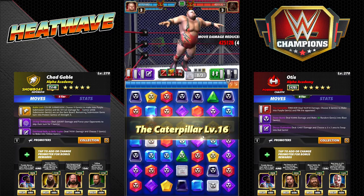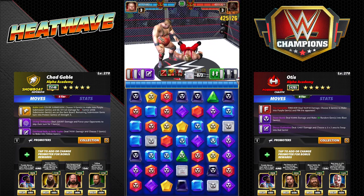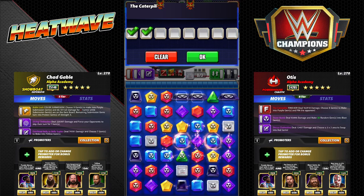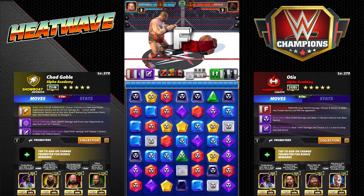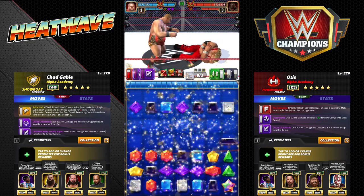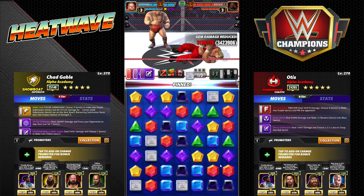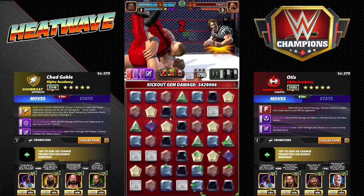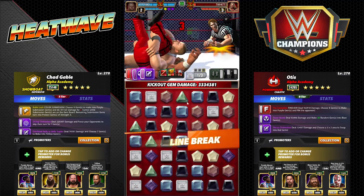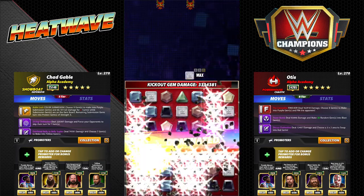Now we're going to choose purple - we don't want to hit any reds though, because red is our highest gem damage. So we're not going to turn the reds. We just need enough to blow the board, then let's get rid of the loot box gems because they're the least, and then two more - it can really go wherever. The whole board is gone - Titan Crest doing its work, Gable link doing its work - 3.5 million! That's going to be a super effective tag team, guys. Whether you use Gable first or Otis first, these guys are going to get you fast wins in Showdown. Great tag link.